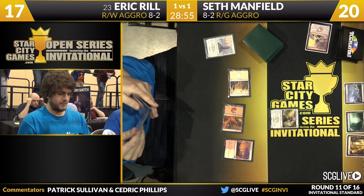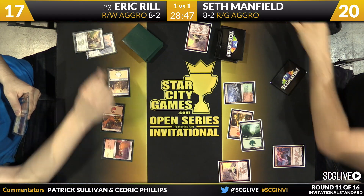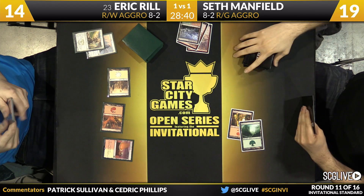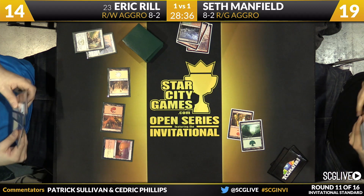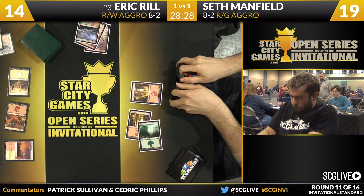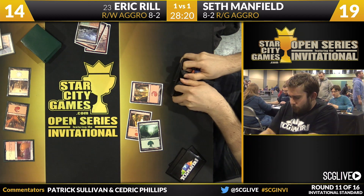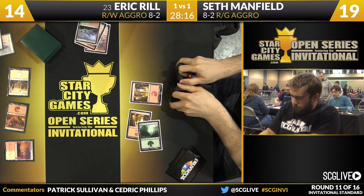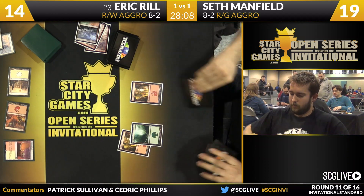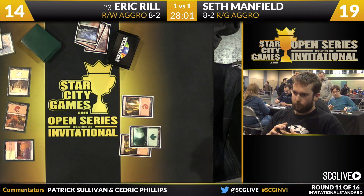There's a Soulfire Grandmaster. Another Draconic Roar — take three more. These Searing Blaze effects are really nice in Seth's deck when he has Thunderbreak Regent, haste threats, and Crater's Claws. Rill's first two creatures have died and he's at 14. There's a mountain off Wooded Foothills. If Seth plays land number four into a Thunderbreak Regent, it's basically a perfect start. With Eric having no board, even if Eric untaps and kills it, Seth gets to his next turn with a large follow-up threat. The problem in game two was Seth got behind on the board early — this game he shouldn't have the same problem.